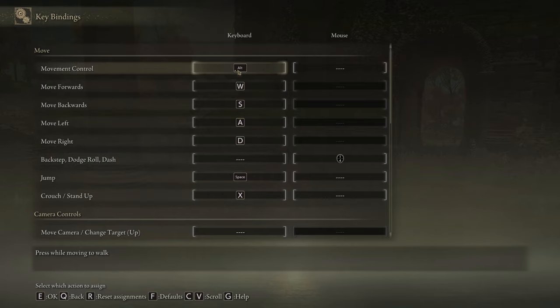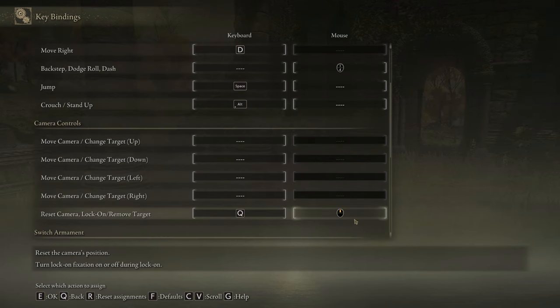For the movement control, if you hold this button down it makes you walk — Alt is fine, I use Control personally. For crouch and stand up, X is pretty default, but you could also use C. I like to use Alt — I'm just used to Alt-ducking in every first-person shooter I've ever played.